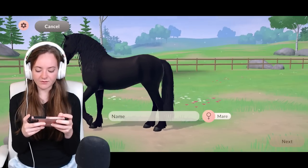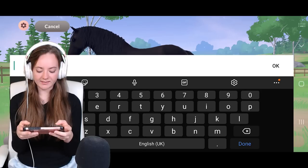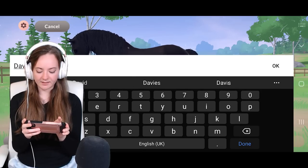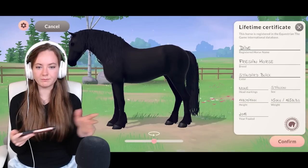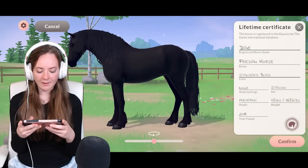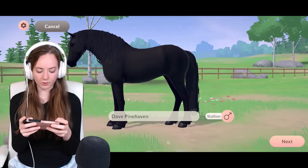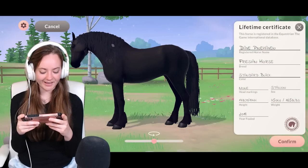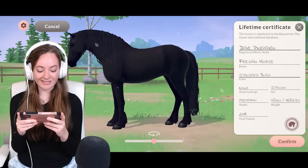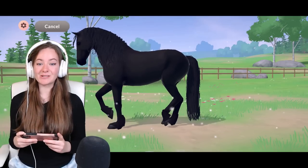He's a tall boy — he's a Frisian, we don't have much other choice there. He's a stallion and his name will be Dave Pinehaven, so you know it's my horse in case there are a lot of Daves out there. So that is his certificate. Wonderful! Here we have Dave — I just bought a Dave.